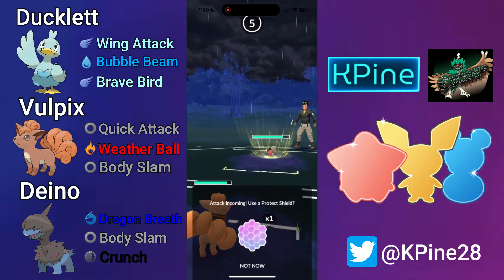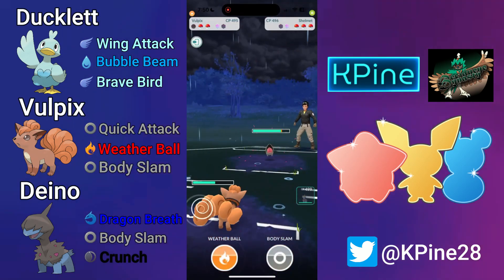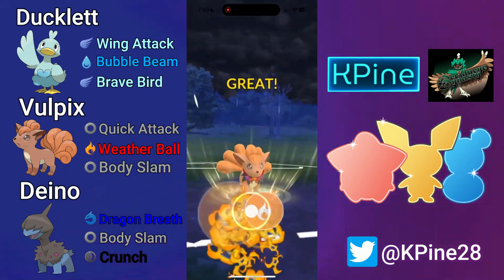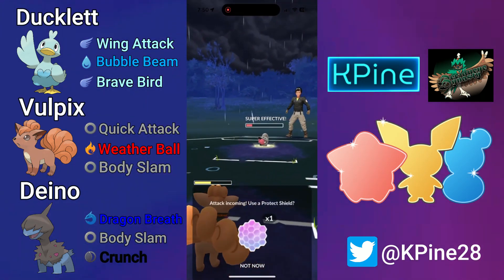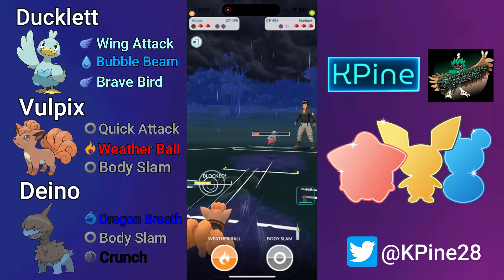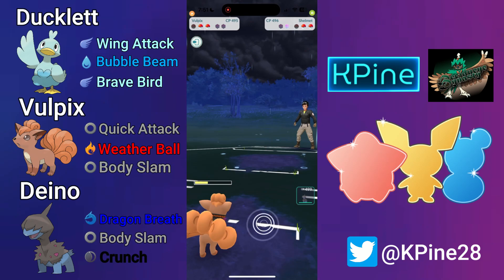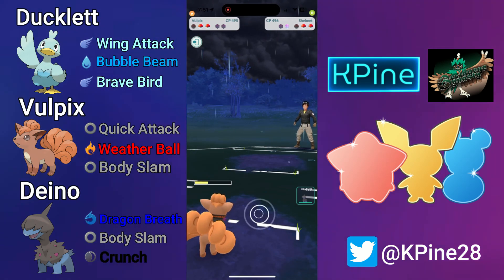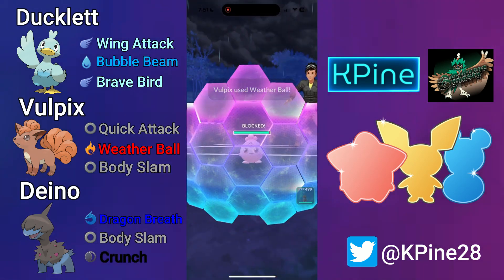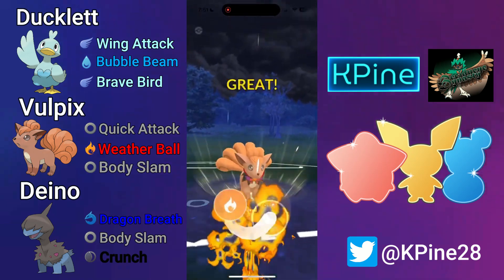I come in with Vulpix and Quick Attack down, but they safe swap into Shelmet — which deals resisted damage with Infestation. The count of Infestation to Body Slam is three-three-three-two, so it's very quickly reached. That first Weather Ball, I was hoping it would just be enough to take it out but not quite, so I commit the shield and farm all the way down, leaving with a ton of energy. My opponent still has a shield and I haven't quite seen their last member — it could get a little tricky. It turns out to be an Igglybuff.